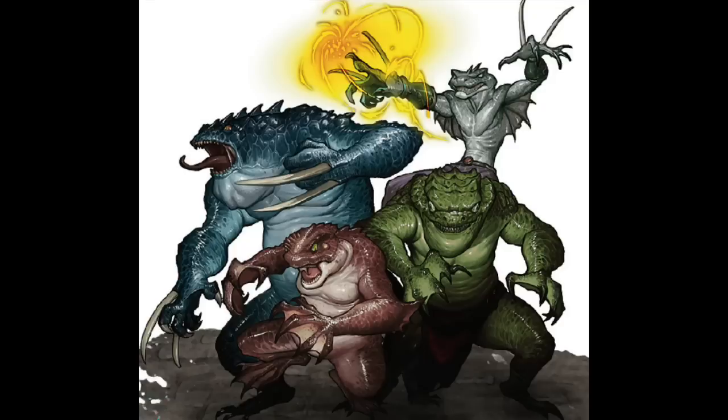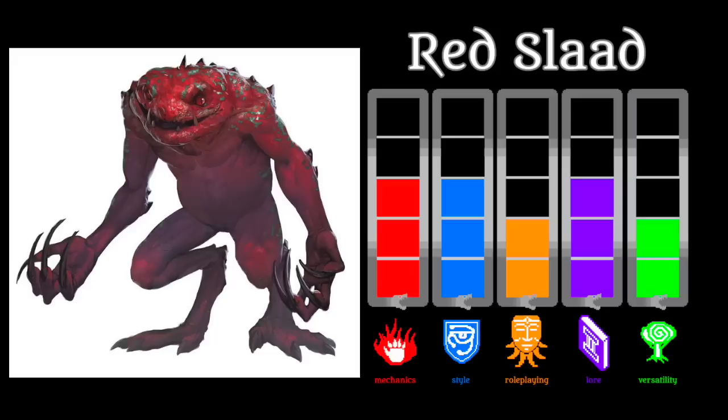A Red Slaad is mechanically somewhat similar to a troll, in that it's a large brute with regeneration, bite attack, and two claws. Whereas the troll is a bit more powerful and has that weakness to fire and acid, the Red Slaad resists elemental damage and has magic resistance, though not quite as strong in its hits. Easily the coolest thing about the Red Slaad is that ability to implant the egg inside of a host.